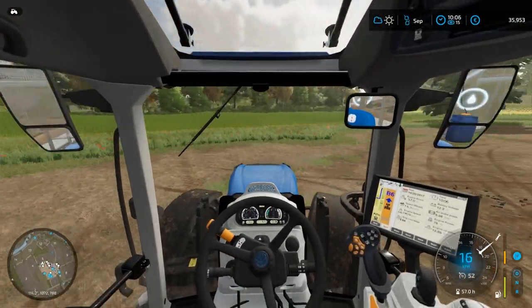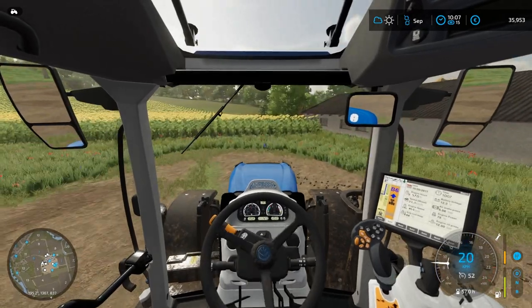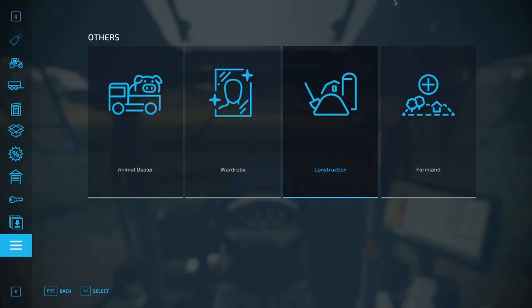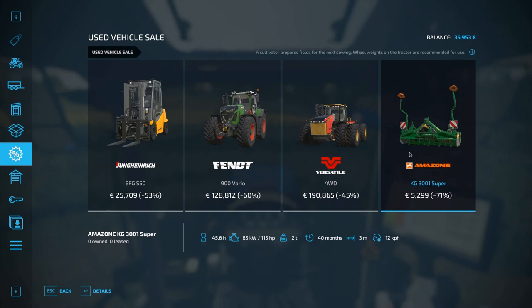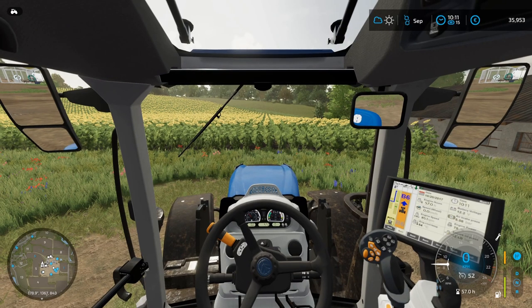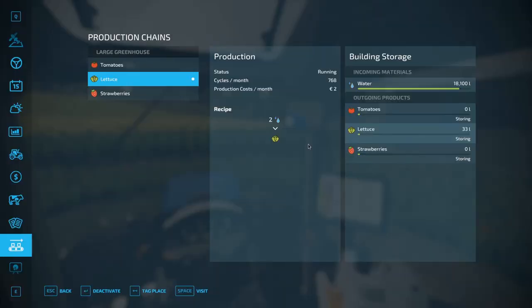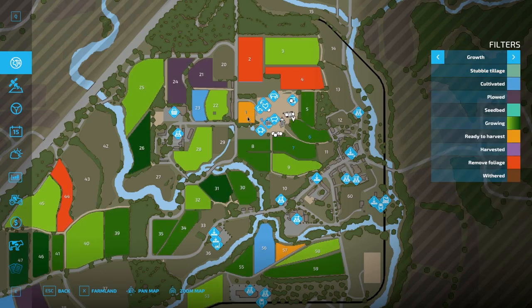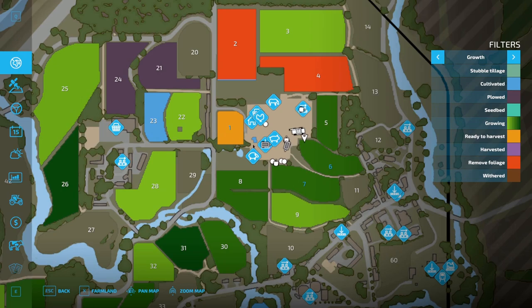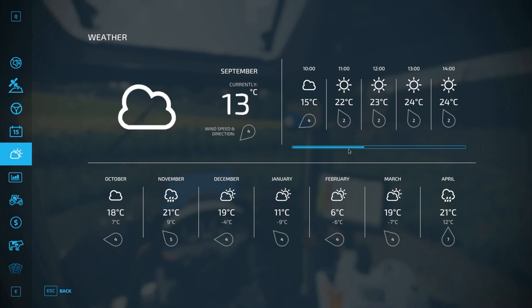Next thing we need to do is check the status of our fields. We need to see how grown everything is, what is close to being ready for harvest, and what isn't. Also, let's check the used machinery real quick. We don't need a cultivator. I really do want a brand new tractor, but money is not on our side at this point. Looking at the map - field one is ready for harvest, these two are on their way. Let's check the weather: pretty decent. All right, we're good.